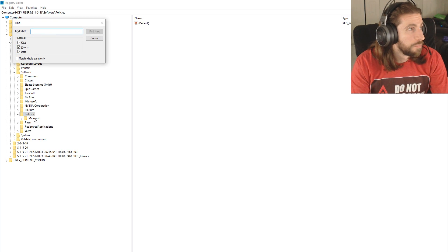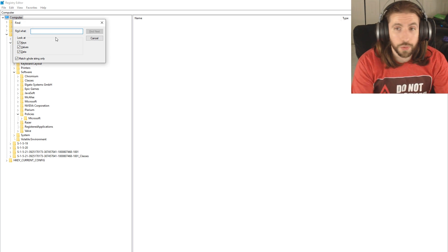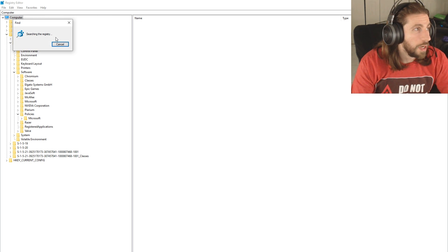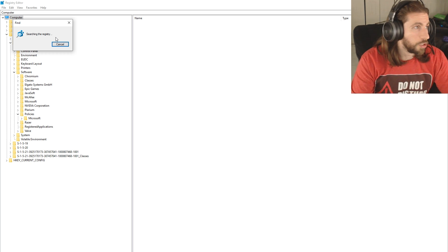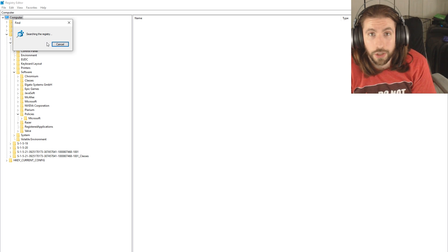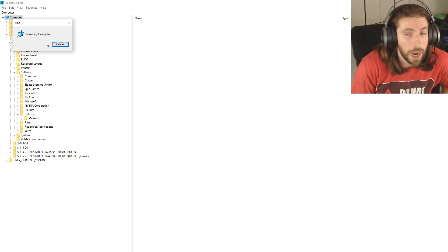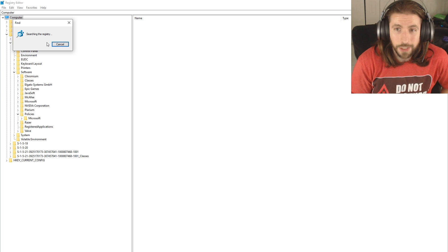Once you're in the Registry Editor, hit Ctrl+F. You can highlight 'My Computer' first and then do Ctrl+F. Search for 'Plarium' with a capital P, and hit Enter to find next. It will search through the registries for any string that says 'Plarium'. Anything that says 'Plarium' or 'Plarium Play' — you want to delete those registry entries. This is also what the forum recommends. Make sure you search with a capital P.